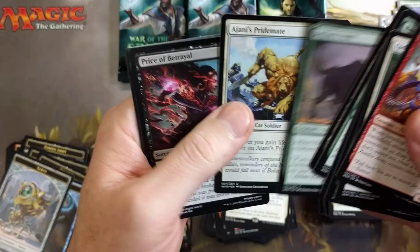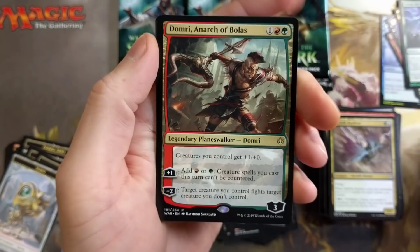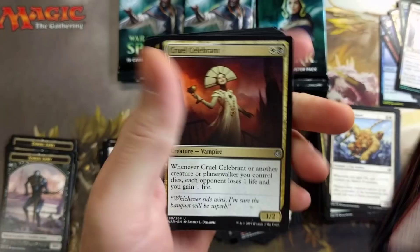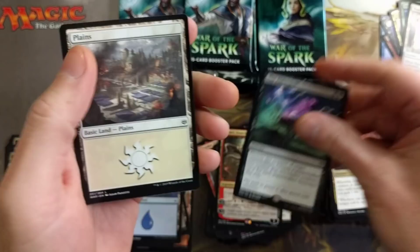The Pride Mate — pretty good. I love the artwork on this card, I really do. Priest of the Forgotten Gods, Domri, Anarch of Bolas with a foil. Tails, Light Shield — that's a lot of foils! I think yesterday's box only had four foils; this one's already at six. Six foils already, that's pretty crazy. Are we gonna pull two rare foils? Teferix the Elder Spell — great card right there.